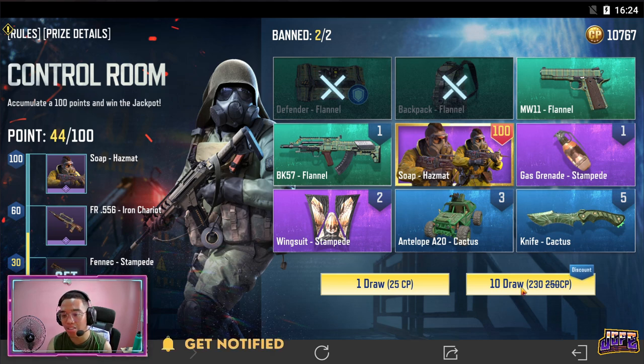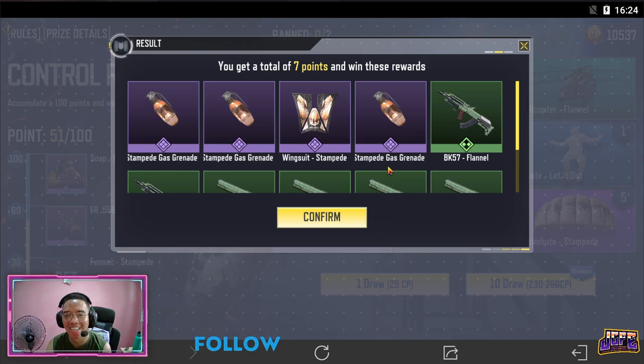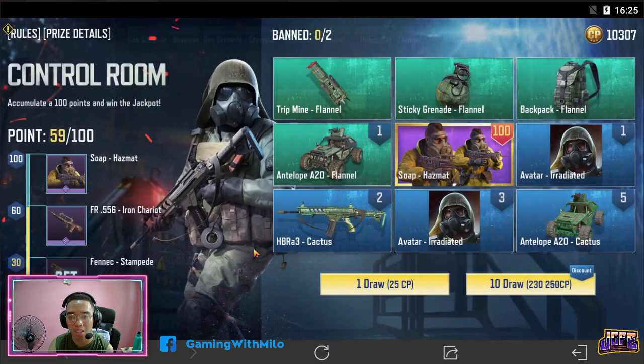Alam nyo naman na siguro by now na notorious ang Garena sa mga ganitong pakulo from crate to mini event. For our 3rd 10 draws — and we only got 7 points from that. Nakagigil naman yun. Siguro we'll be trying until the 5th — 10 draws lang kasi medyo costly na sya at this point. 8 points.